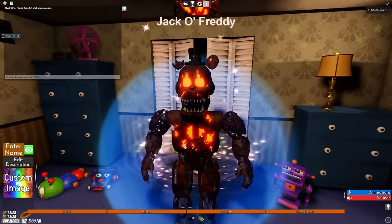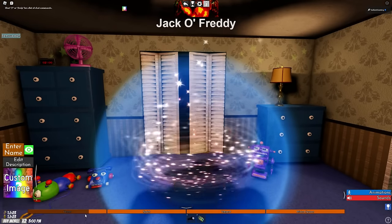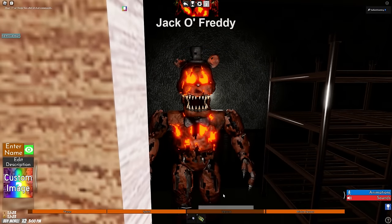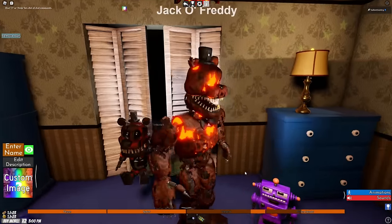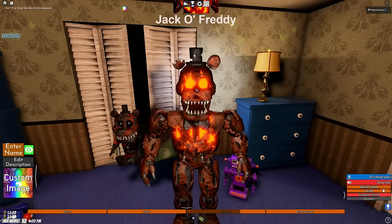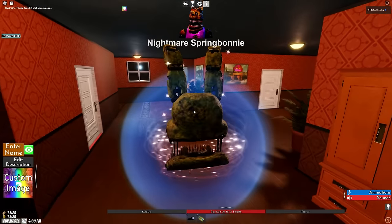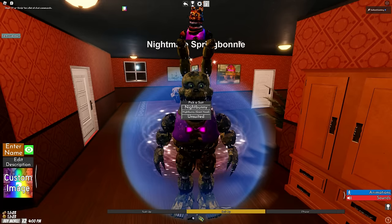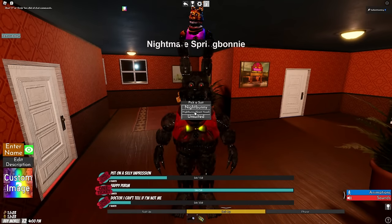We do have a Jack O'Freddy as well — very nice, I like Jack O'Freddy. We have a phase, sprint, teleport, and a minion spawn. They made him a little Jack O'Minion — aw, he's adorable! And of course some sounds for Nightmare Freddy. We could suit up and become a giant Nightmare Spring Bunny head. We have another suit up for tickets — Night Bunny and the giant Night Bunny head.